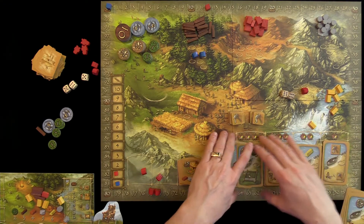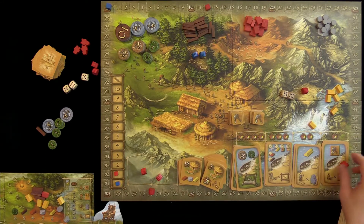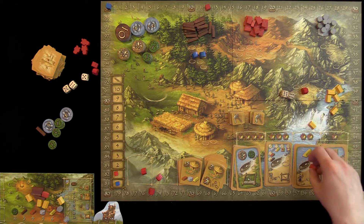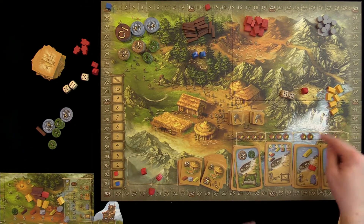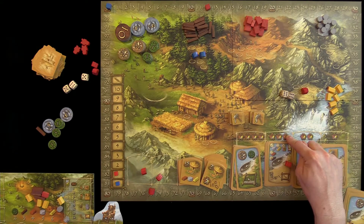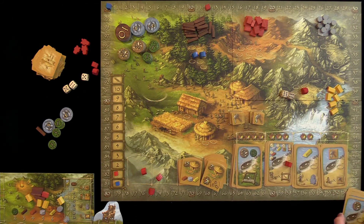You can also place workers on the civilization cards. Placing a worker on the first column costs one resource of any type. The second column costs two resources of any type or mixed. The third costs three resources and the fourth costs four resources.